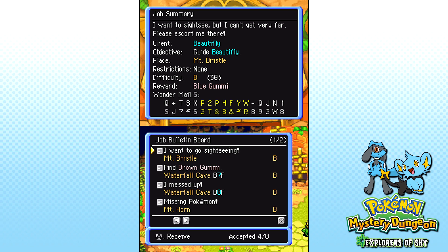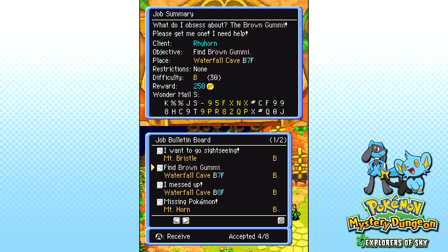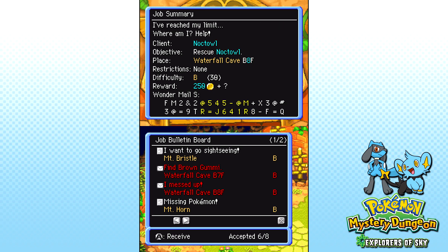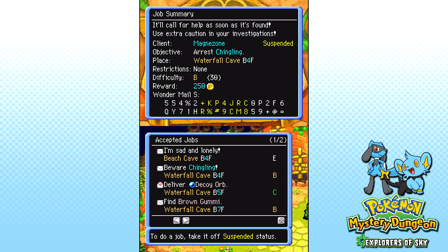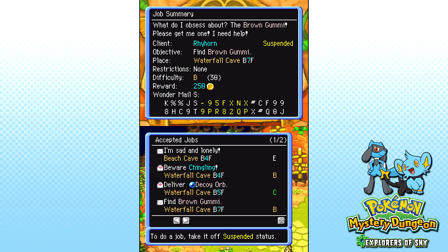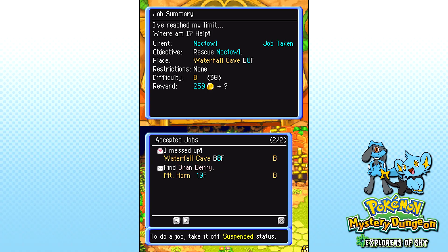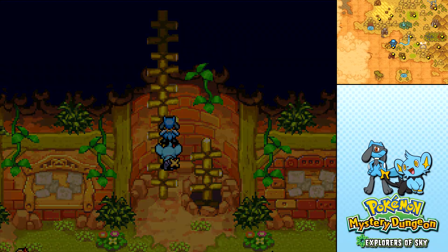So we got quite a few different missions here. We got some S tier missions here, which might be interesting. But I do wanna complete some of the missions that we had before, so I picked up those two in Waterfall Cave since we already had some missions there. We're gonna revisit these missions that we struggled with the first time. And I'm gonna remember to bring a decoy orb this time.